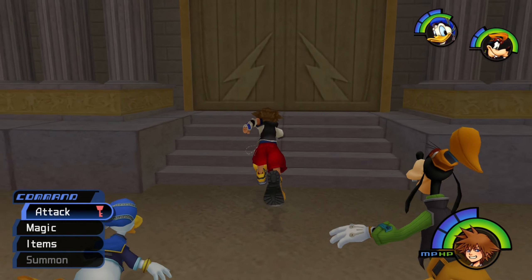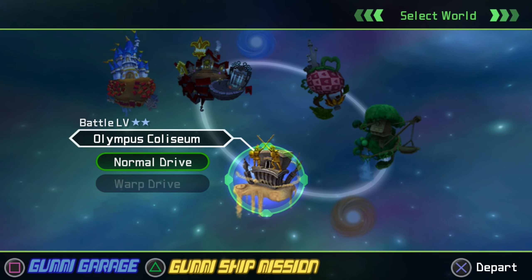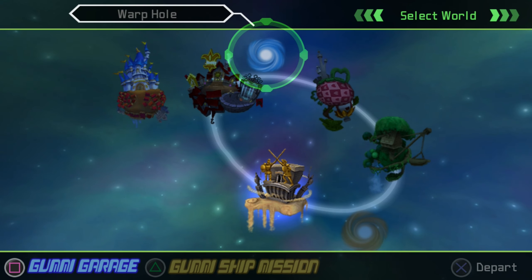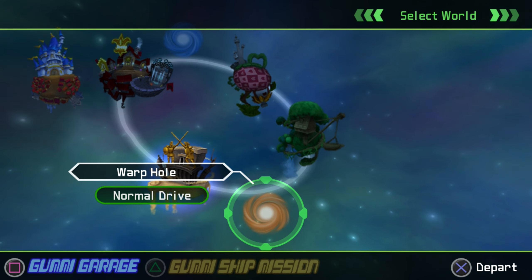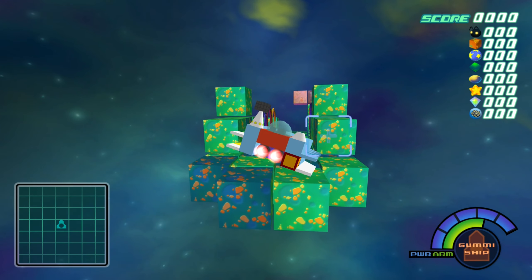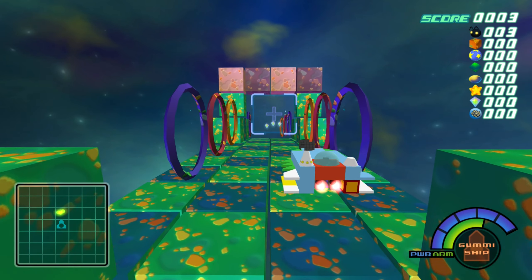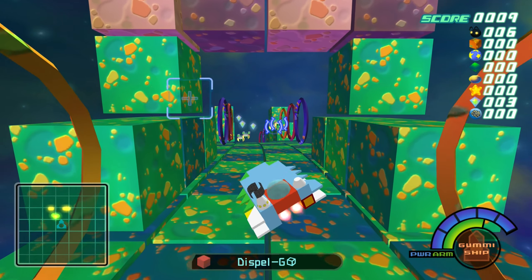Now we've beat a tournament, let's go ahead and leave. Back to the world exit. From here, we can go ahead and head to our next Disney World. There's actually two ways we can go — purple here and here. I'm going to go to this one first because it's closer. Back in our ship. I think after we beat this next Disney World, I'll go and enter the garage again — we got quite a few parts at the end of the last video that we can mess around with now.